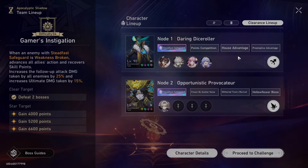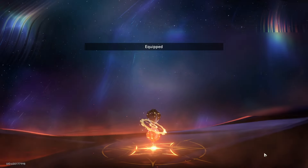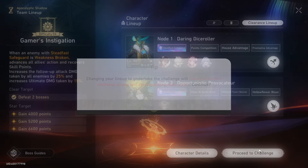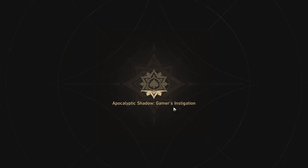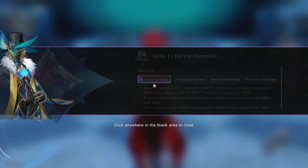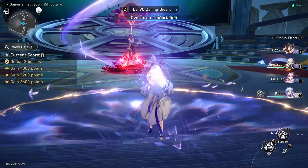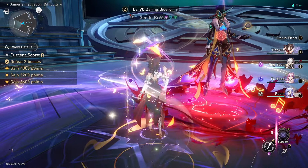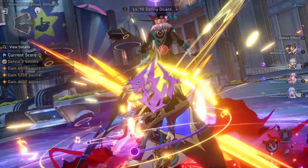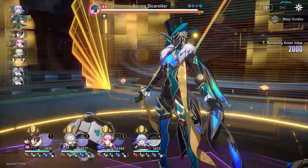Pretty much our goal here is: obviously we get all this to proc, so we have the weakness break insurance, we got all the buffs — Ting Yuan buff up, Robin skill and ult up, Fushuan skill up — and then we skill with our good boy and go absolutely crazy. Are we going to get a 3,300 clear? Not too sure to be honest, but we'll go for whatever. I just wanna see how much damage he does, and this is the best one to do it on.